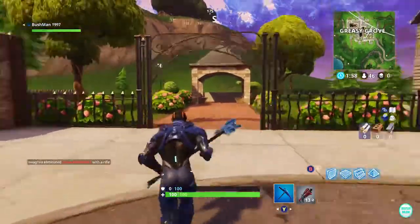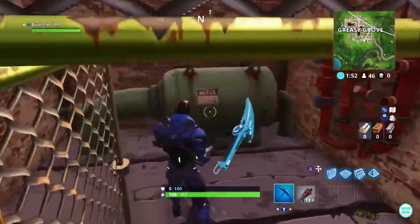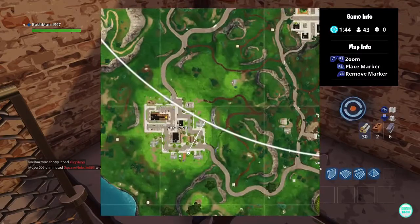We're at Greasy Grove now. This one is in here — there's normally a chest there. It's the same setup as the Retail Row one: just break that down and he's in the bathtub. Here it is on the map.